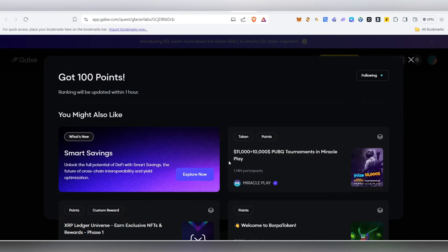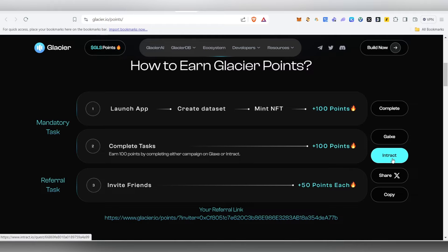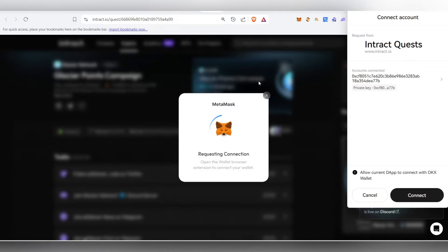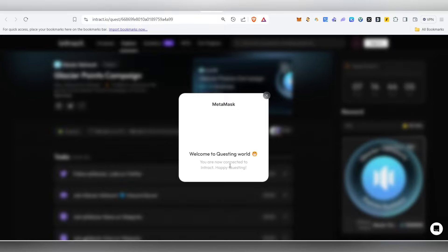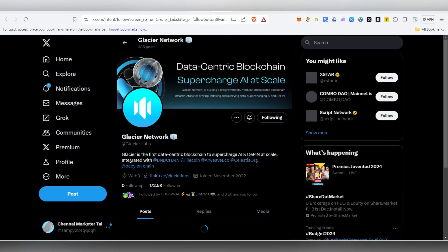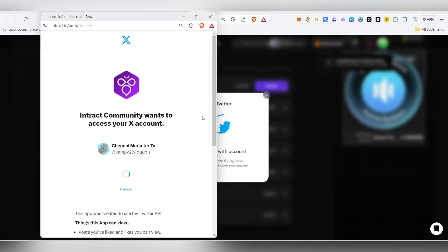Now we have our points. We completed the Galax task. Next, complete the interact task — click on interact and the page will open. Connect the same wallet address you used before, because you need to use the same single wallet address for all tasks. Note that this ends on July 31st, so complete everything before that. You just need to click and follow the same kind of tasks we did for the Galax task. First, connect your Twitter account, do the followings, and after that all tasks will be done.